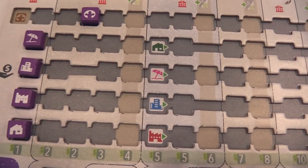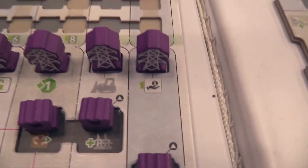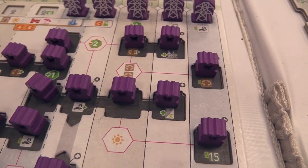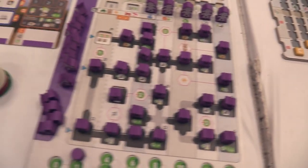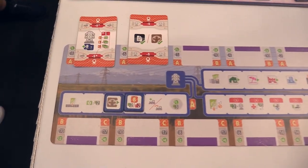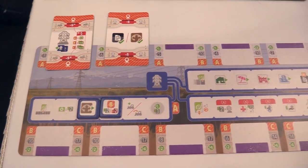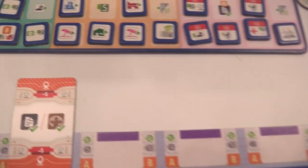You take your pieces — the power towers and the windmills — and you put them on the board. You pay to place them, then you take contracts from the board and those help increase your income. Whoever ends the game with the most money wins — kind of like success in real life, I guess.